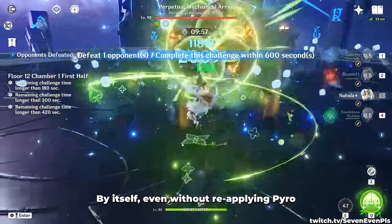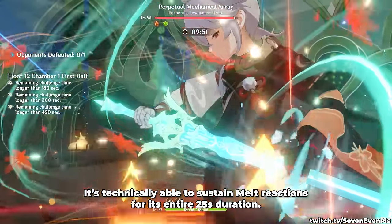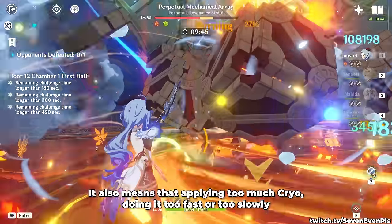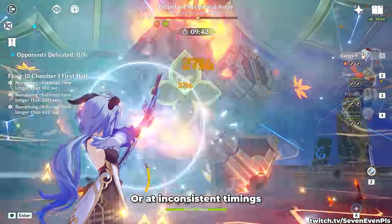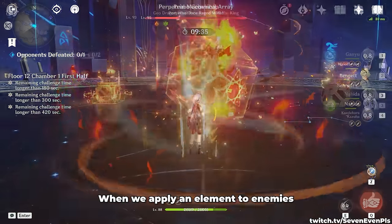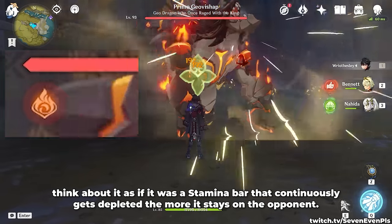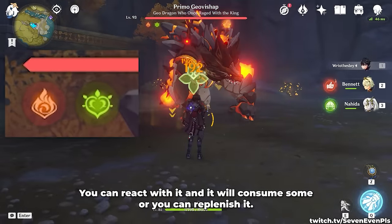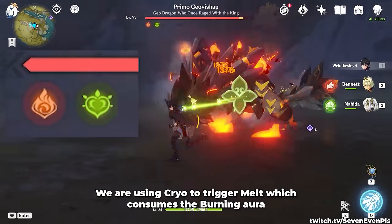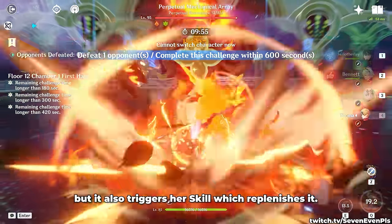It will apply Dendro at most every 2.5 seconds, which basically means two things. By itself, even without reapplying Pyro, it's technically able to sustain Melt reactions for its entire 25-second duration. It also means that applying too much Cryo — doing it too fast, too slowly, or at inconsistent timings — will mess up the burning aura and potentially make it expire earlier. When we apply an element to enemies, think of it as a stamina bar that continuously gets depleted the more it stays on the opponent. You can react with it and consume some, or replenish it. In Nahida's case, we're doing both to keep it afloat: using Cryo to trigger Melt, which consumes the burning aura, but it also triggers her skill, which replenishes it.